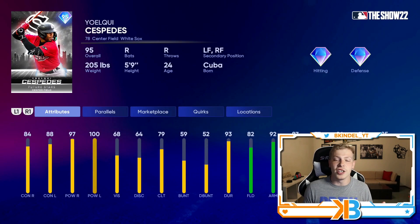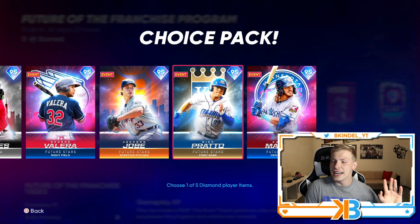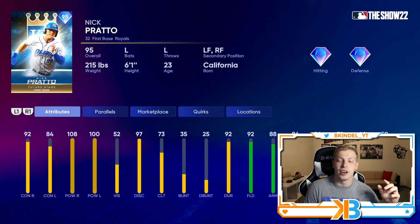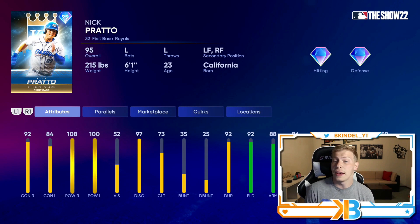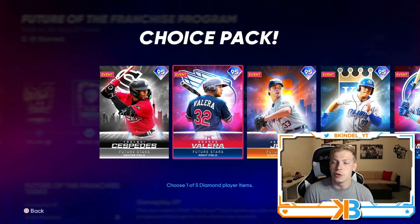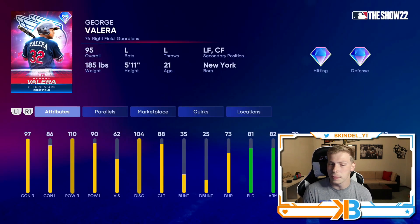His younger brother has 97 and 100 power with 82 defense and 84 fielding — he looks really good. And then Nick Prado also looks like a stud: 108 and 100 power, 92 fielding. Doesn't matter too much because you're probably going to want to stick him at first since he only has 52 speed. There's a lefty — I think those are the two cards I'm going to go with here.